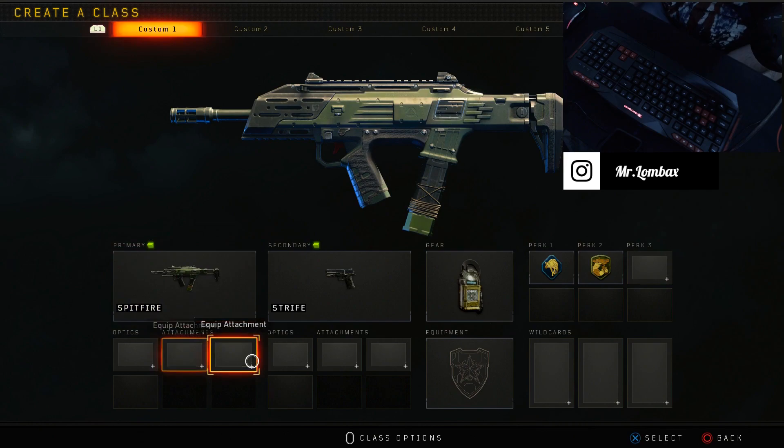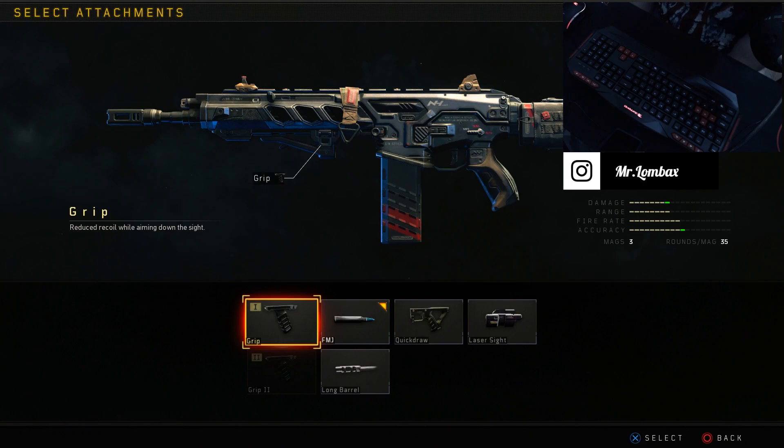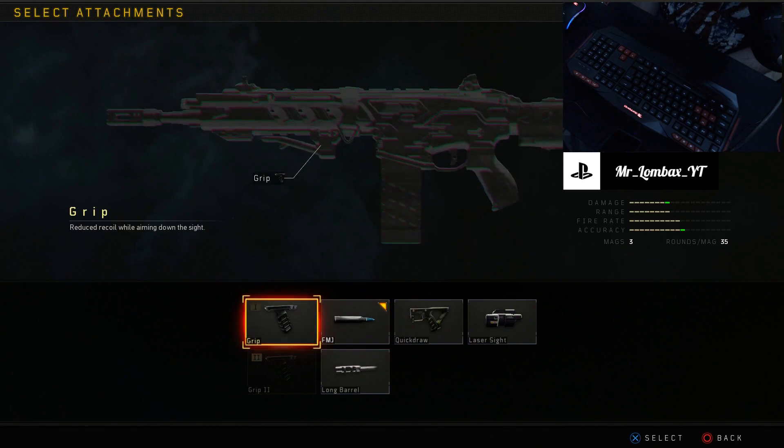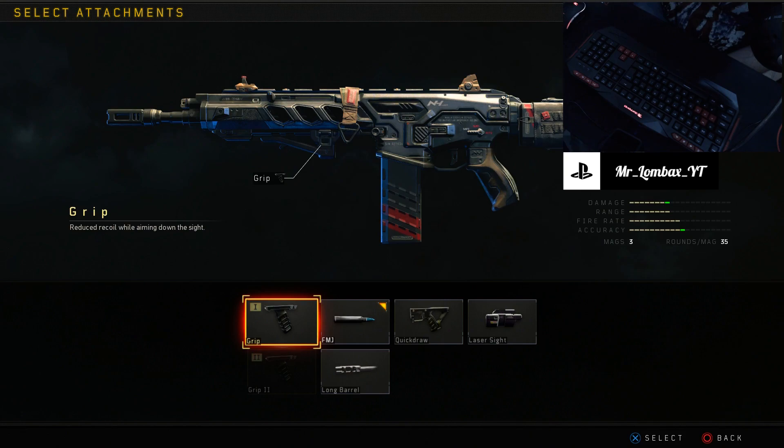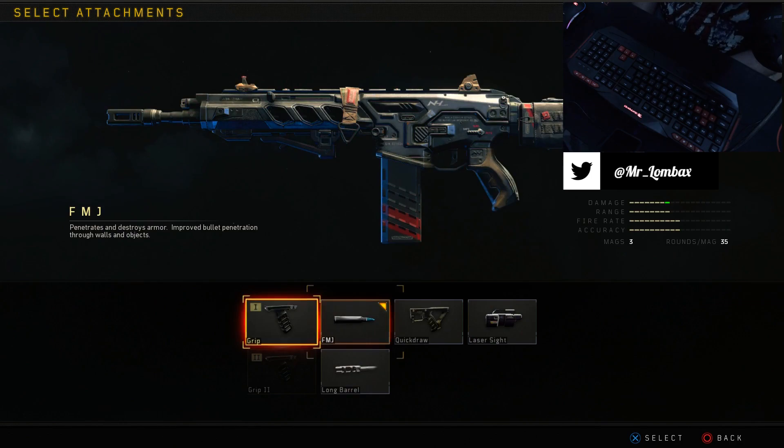Real quick before we get started: please make sure you do not run any kind of grip on any of your weapons when using weapon AI — it will not work. This is mandatory. The anti-recoil mod alone — don't run a grip either, because that defeats the purpose. The mod is intended to work as a grip, eliminating recoil altogether. Pick something else in that slot to gain the upper hand.